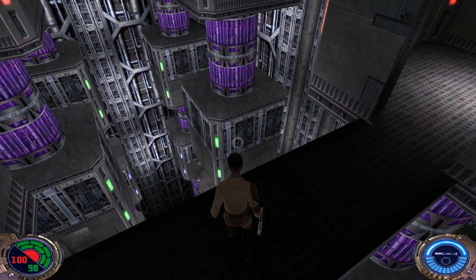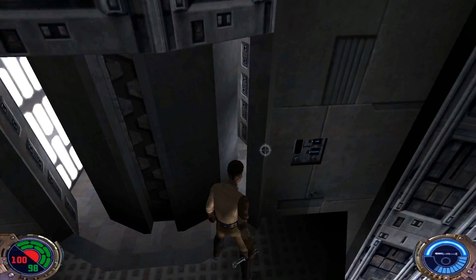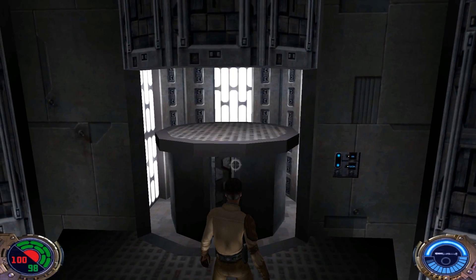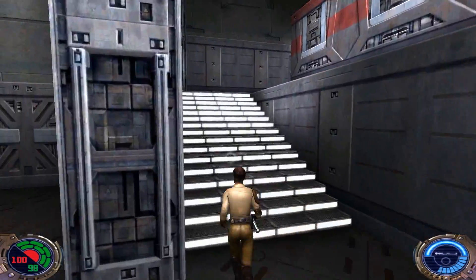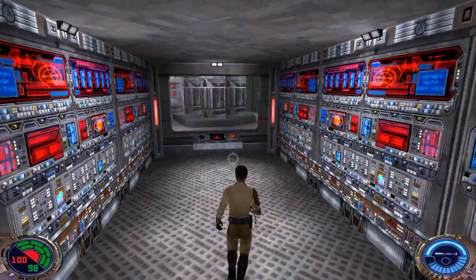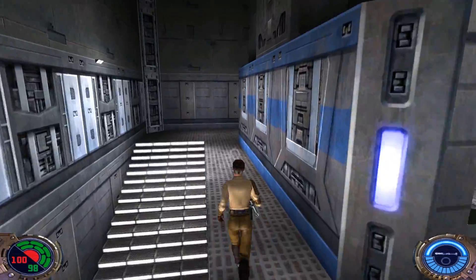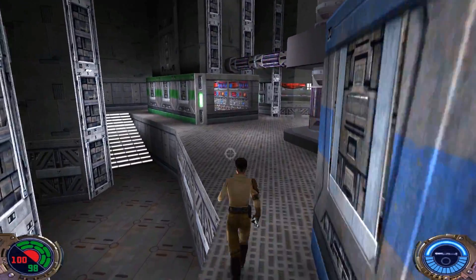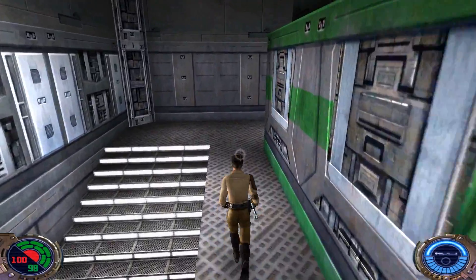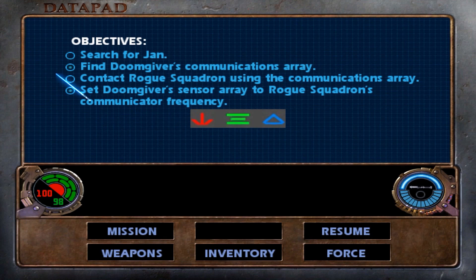Let's jump down and jump up again, right there. Hit the switch and we are good to go. You can just force jump right up on out of here. Now what we can do is go inside each of these little hubs and activate the switches to set the frequency straight. Head around this way — blue triangle, we got the red arrow already, and the three green lines here are the last ones we have to do. That should do it. Come on, rogues — I hope you're listening. We've set up the frequency, and now we need to contact Rogue Squadron.